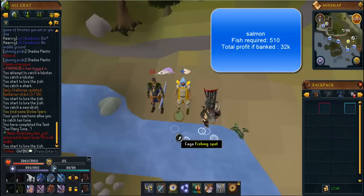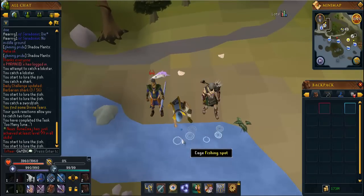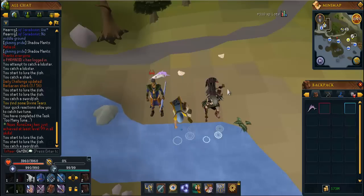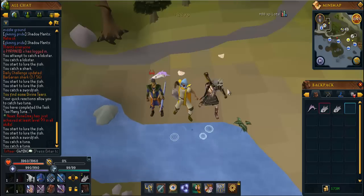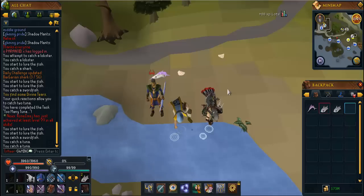Now moving on — this part of the guide gets a little messy. From level 45 to 60 you're going to want to bring a harpoon — put it in your inventory or tool belt. You'll be doing tuna here. You'll need to catch 2,653 tuna to progress to level 60.